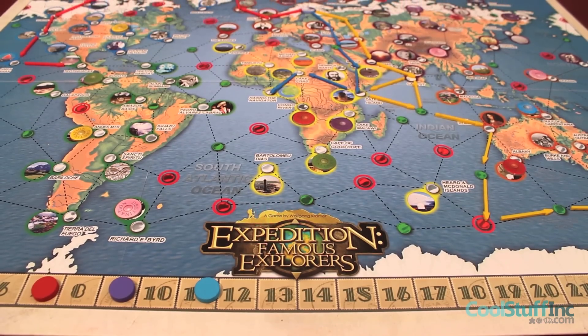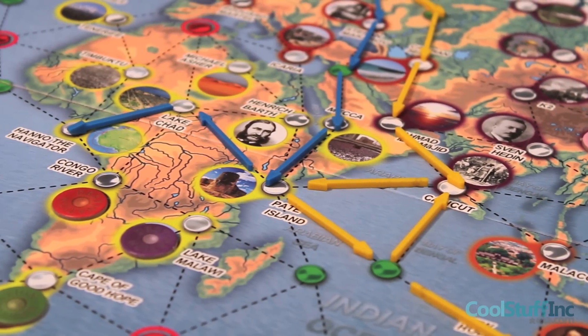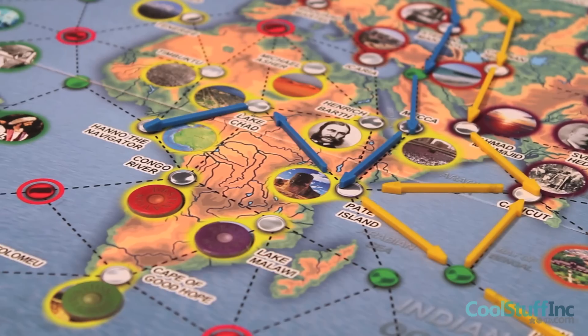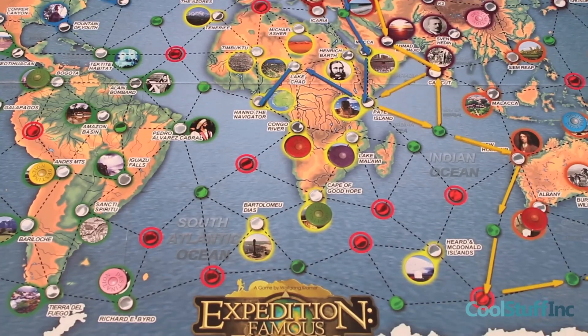You can only score a public destination during your turn, but if any player lands an arrow on a location that matches an expedition card in your hand or an important destination, you may score immediately or at any other time later in the game.